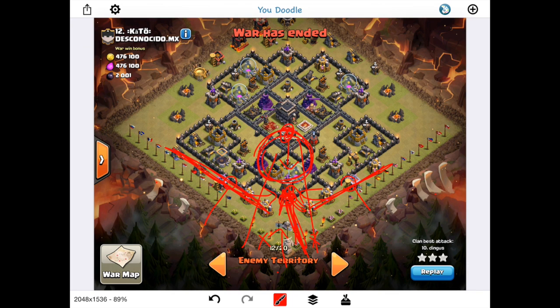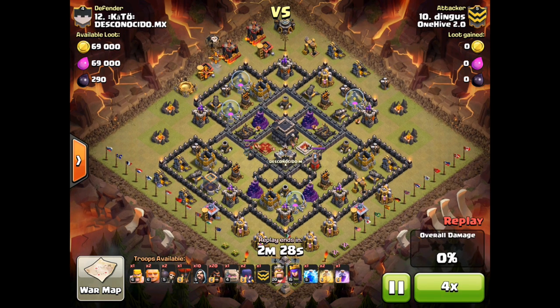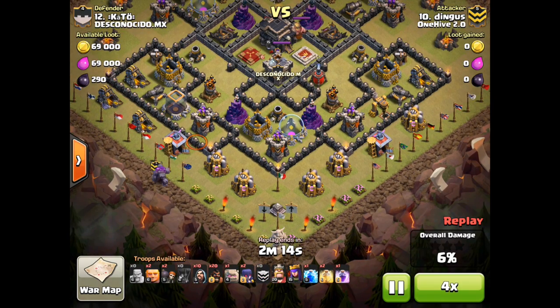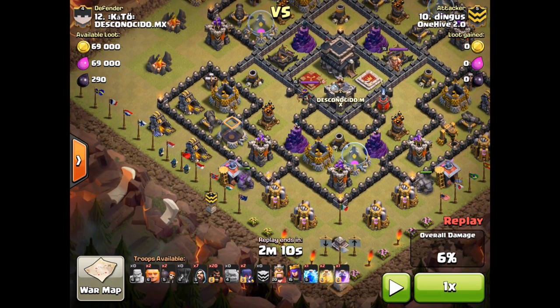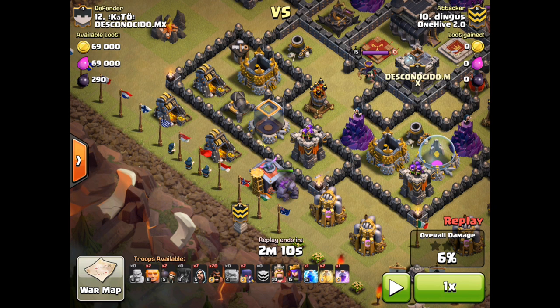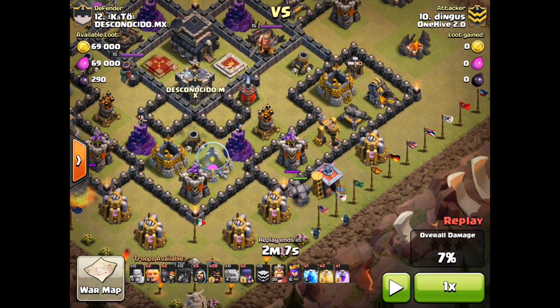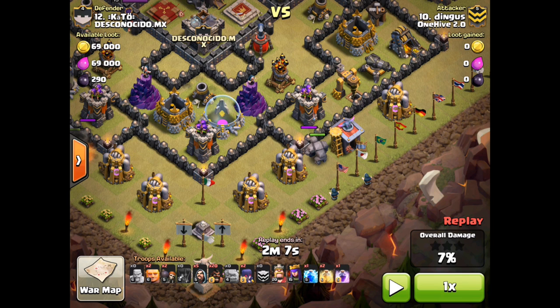Now let's look at Dingus's execution. He started off at the top killing teslas, which is irrelevant to funneling, so we'll go ahead and watch the funneling portion. He placed each golem on the spots described — the left-side golem triggered the cannon and archer tower. He recognized this and put three wizards, which could have been spread out a bit more, but he placed them far enough to cut off the line of buildings on that side. On the right side, the cannon is not firing at his golem — he recognized this on the fly.